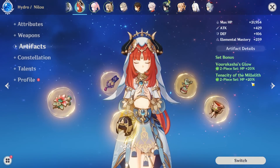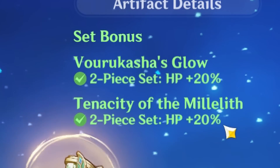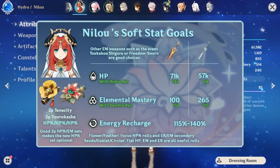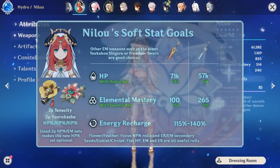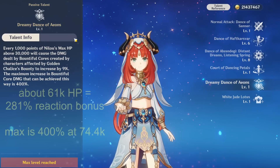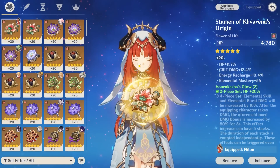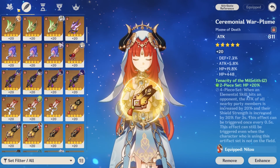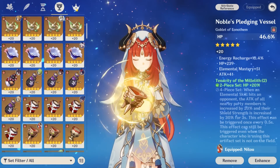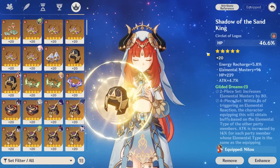If you're that sort of player, it's very simple: you do want to use the new set and the 2-piece Tenacity of the Millelith. This will get you an extra 40% HP. In our soft stat goals published a while ago, you want to aim for around 61 to 62k HP with Hydro Resonance. Even with that 40%, you're still nowhere close to 74k HP, but you'll still get a decent reaction buff for your team. Since you want to maximize HP, look for a lot of HP percent and flat HP substats, along with Energy Recharge and EM.